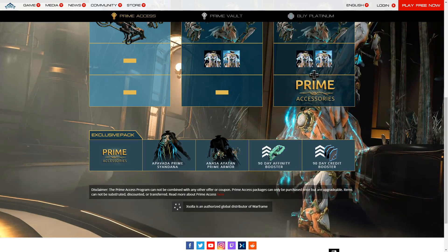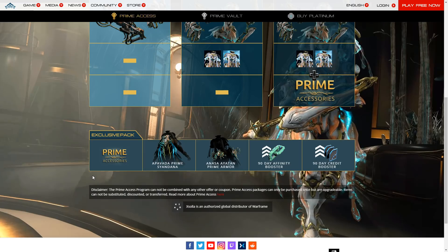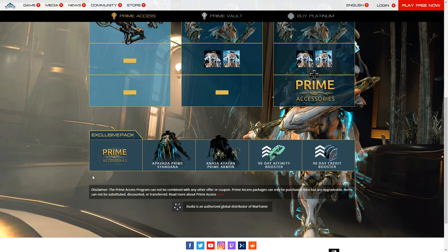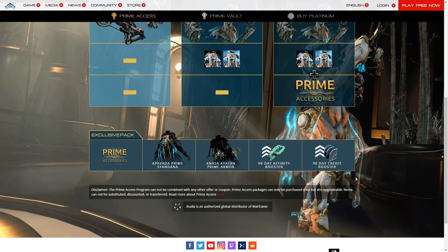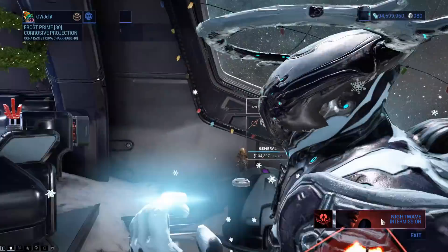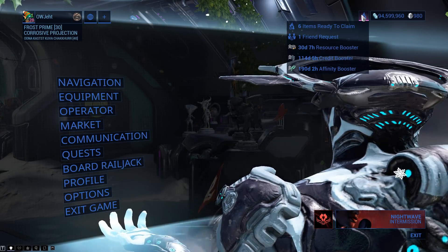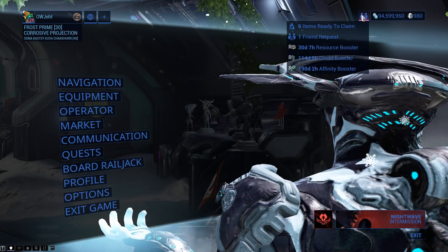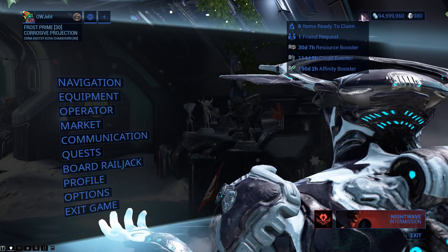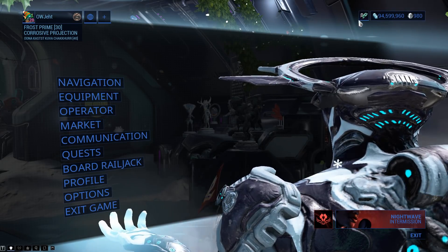As you noticed before, my boosters should last until maybe the next Prime turns up because I picked up the last Prime Access late, and I don't think I even did a video on that. I'm only doing this because there's Ayatan Armour, a new Sandana, and the 90-day boosters — Credit Booster and Affinity Booster. Do not ask me why my Affinity Booster is at 190 days. I think there was a time it expired and I wasn't ready for the next Prime Access, so I bought some Affinity Boosters, and yeah, now I regret it.